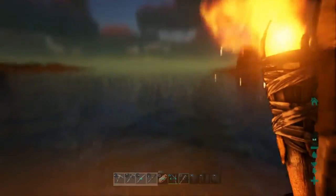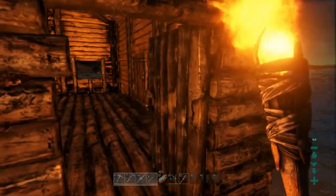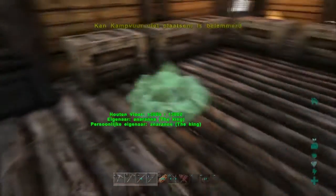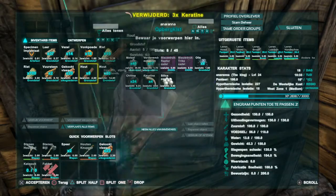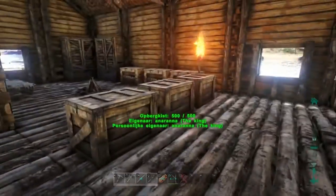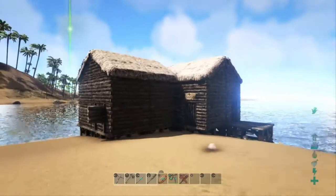Here you can see my house is pretty much finished but I can still make it more pretty. For now it is pretty much finished. We will not stop here - we will build more buildings, get more dinos, and make it a lot more pretty and bigger, but for now we will have these two buildings.